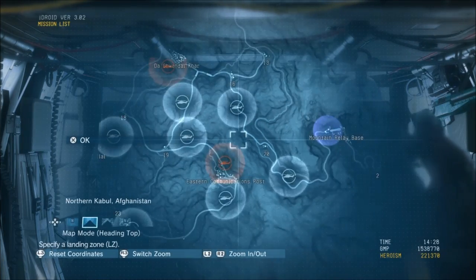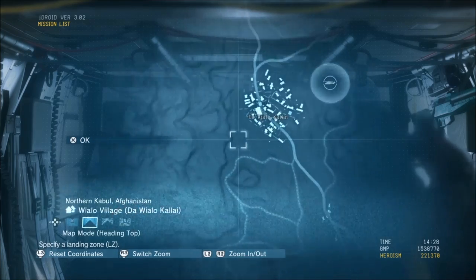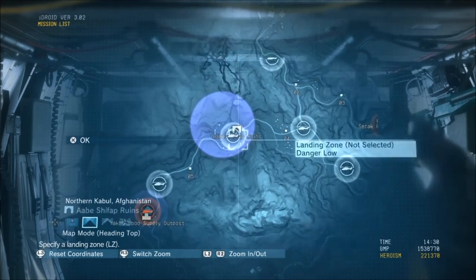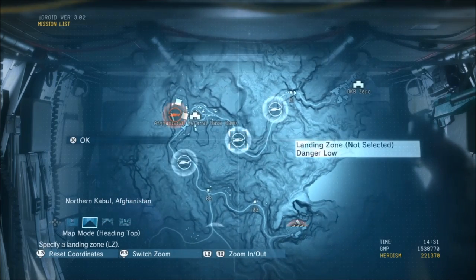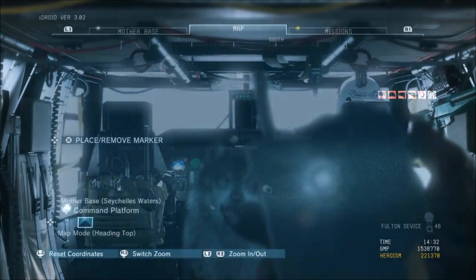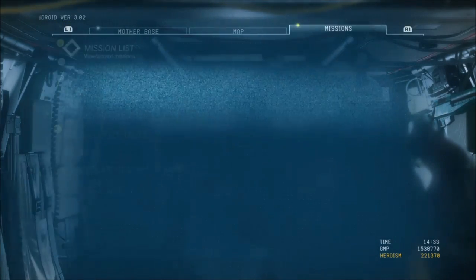I use Free Roam, and the central part of the Afghanistan map has a pretty good supply of Golden Crescents. That's the tip I'm showing you here. This method is effective for any type of plant, but Golden Crescents I run out of a lot because you use them for tranquilizers.